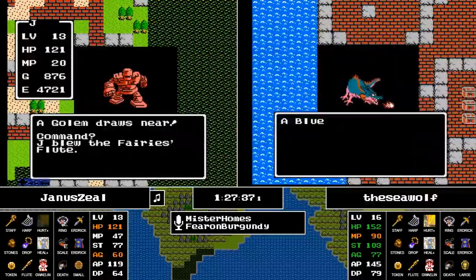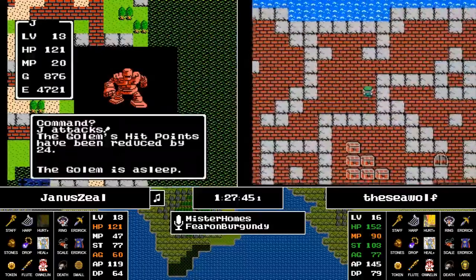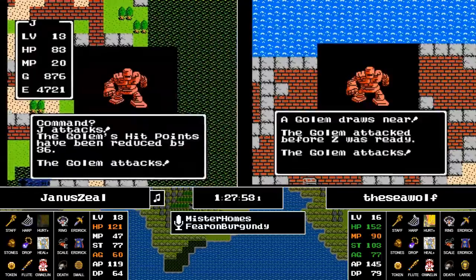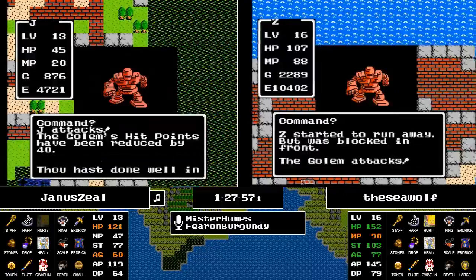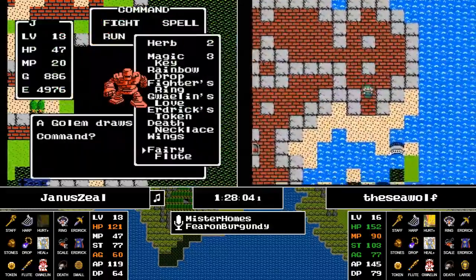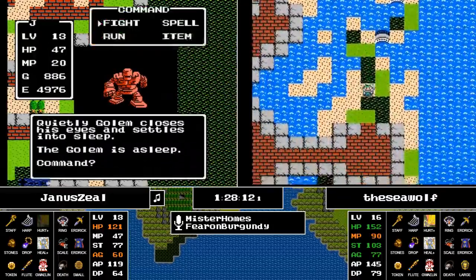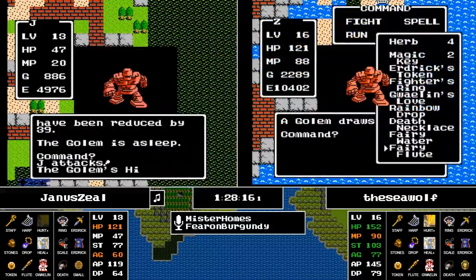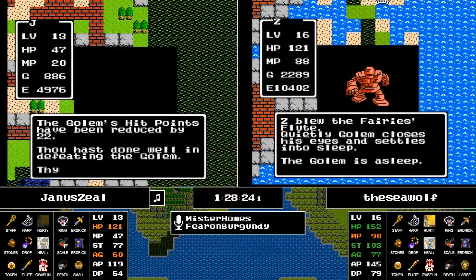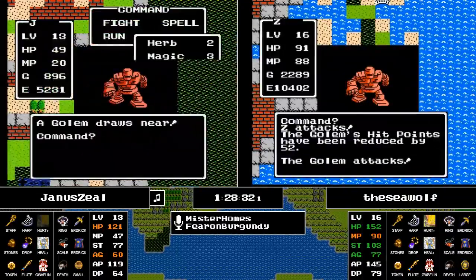The Seawolf is on the seventh basement of Charlock Castle, now dealing with a Blue Dragon. Not getting too many encounters — this is only going to be beneficial. His decision-making has been good — he's adapted his strategy, realizing he has plenty of extra resources, and just tanking through the Red Dragons and Armored Knights has made this dive a lot smoother.